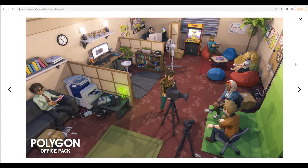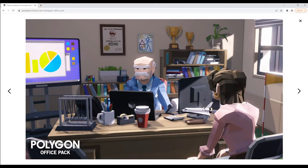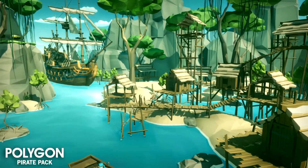The next pack is a very large one — the Office pack. You can see there are lots of different scenarios here. I actually use this one a lot for the props, as there are so many different props in this pack that you can use throughout your other games.